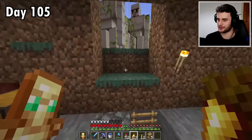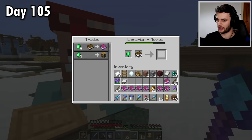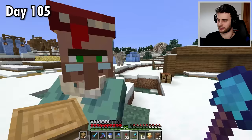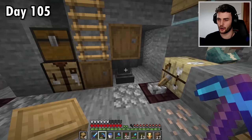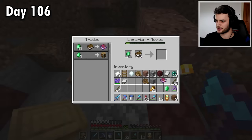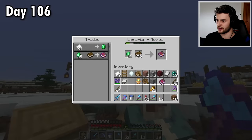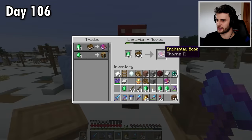I finally got an enchantment I should have got a long time ago — infinity. I did not mean to buy that many but it'll do. I've just remembered that mending and infinity cannot go on the same bow, so I have to make a completely new one. This villager is giving me sharpness five. Finally I can put feather falling on my boots, depth strider three, and a book of thorns two.